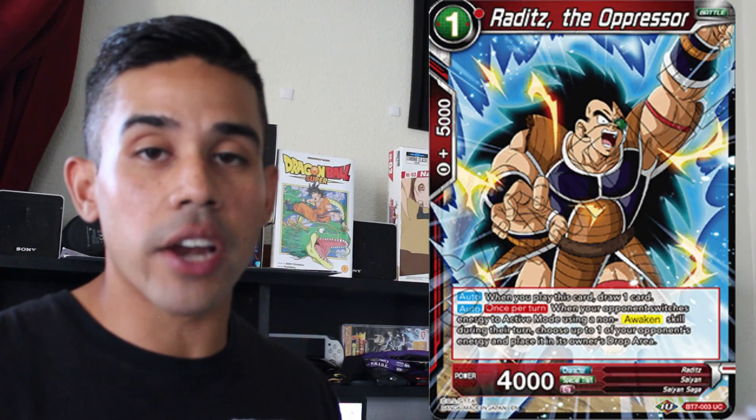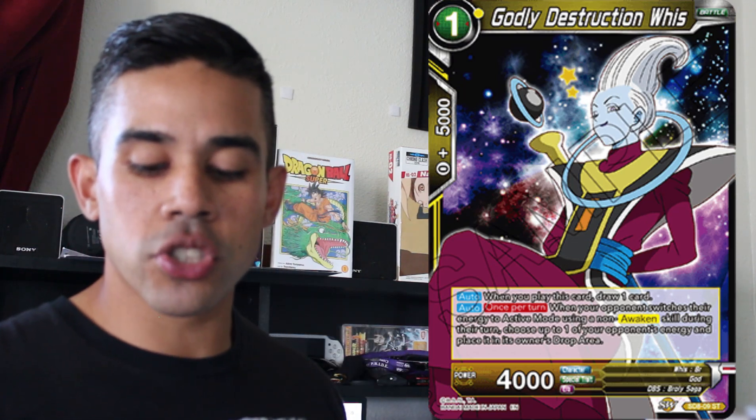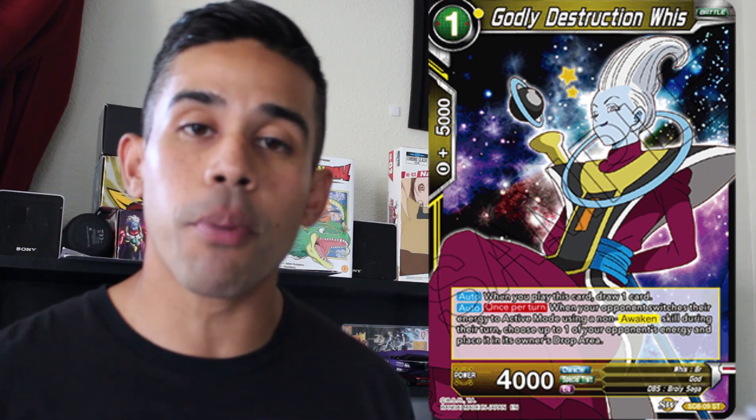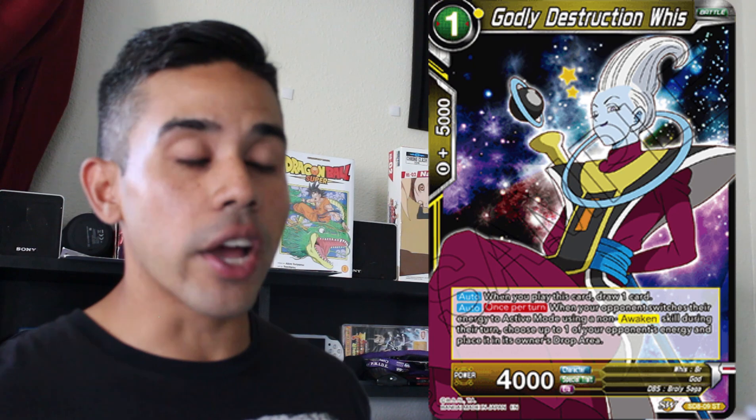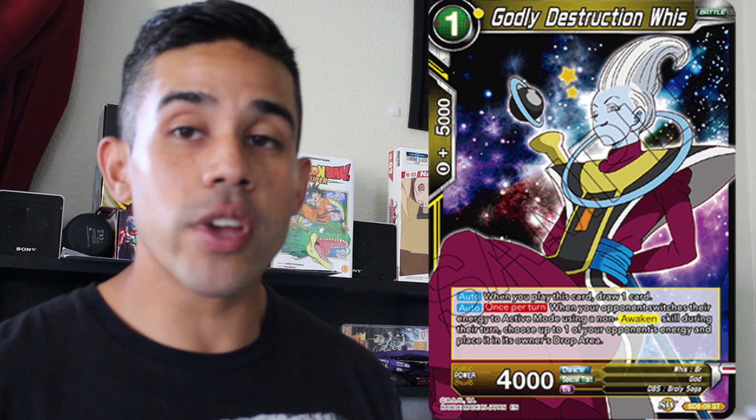I also added the iconic blue, red, and yellow cards like Borgos and Raditz the Oppressor. These are cards that pretty much prevent your opponent from re-standing any energy. They are very useful against Shenron decks, very useful against anybody that runs Sensu Bean, and very useful to stop your opponent from putting cards to active mode to start offensive pressure. All these cards are good if you see your opponent re-standing energy constantly.